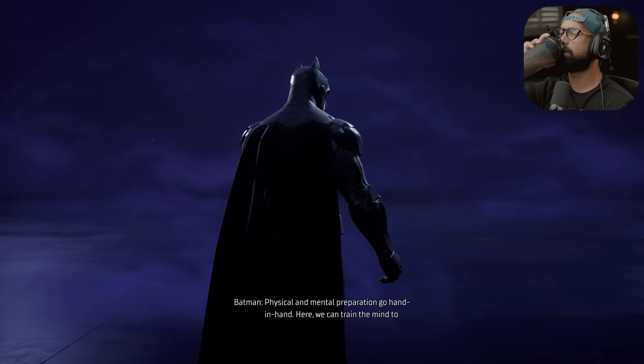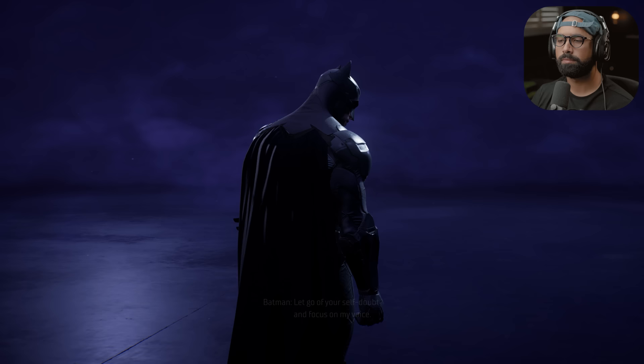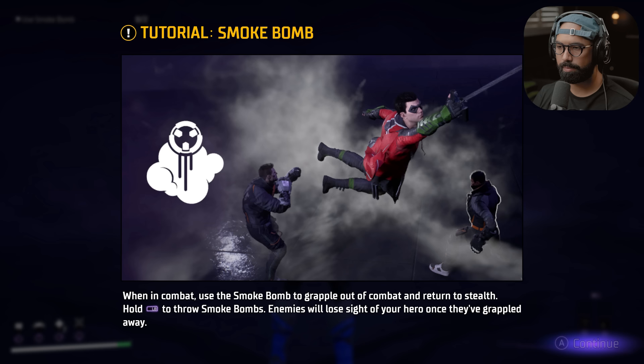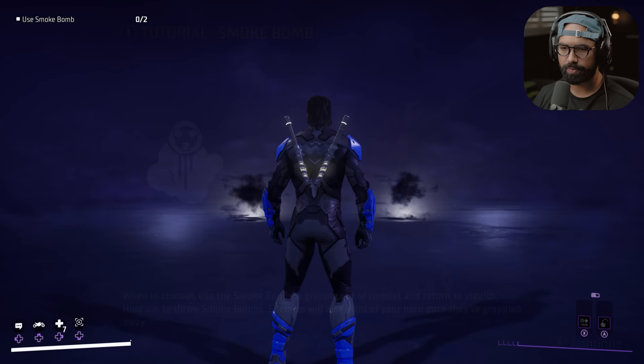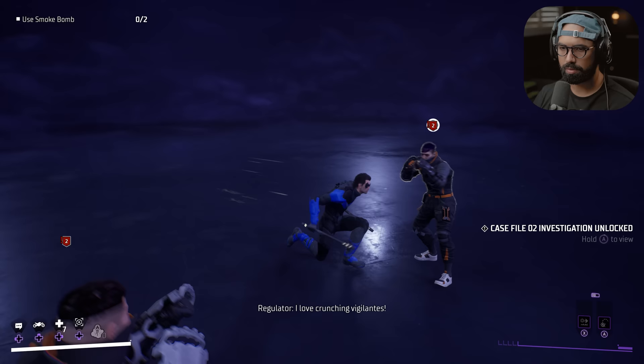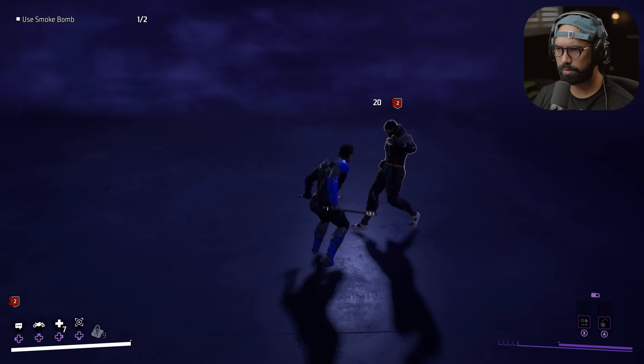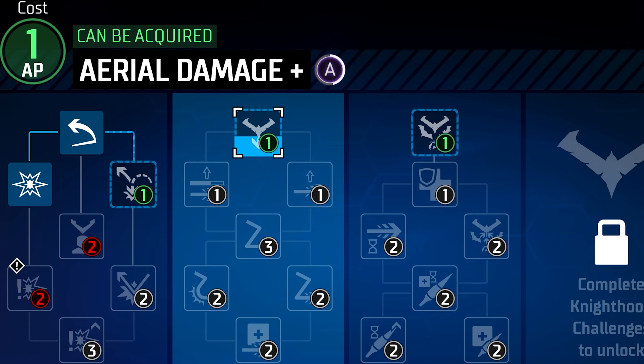Physical and mental preparation go hand in hand. We can train the mind to prepare the body, but it requires deep focus. Let go of your self-doubt and focus on my voice. You've told me that before, Bruce. So when in combat, use a smoke bomb to grapple out of combat and return to stealth — hold LB, throw smoke bombs, enemies will lose sight of the hero. I love crunching vigilance.